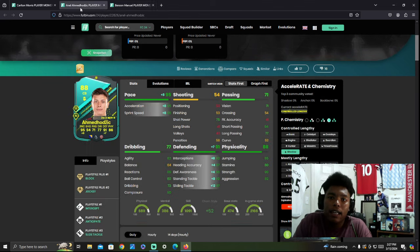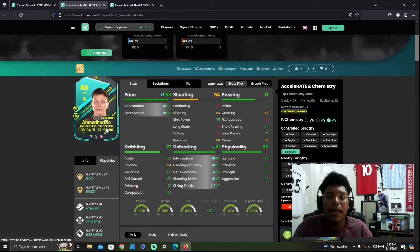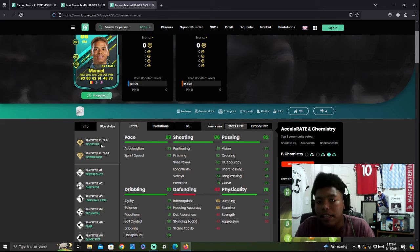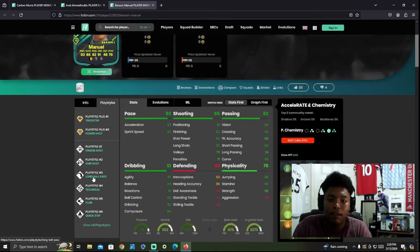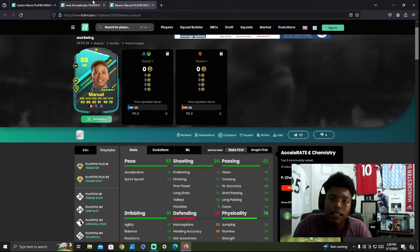This is not a bad option either. Honestly, if I had to pick one out of the three that would be the most meta, it's definitely going to be this guy. If you're looking for meta, if you're looking for OP, if you're looking for something rat, he's your guy — I'm going to call him Ahmed. He has a trickster plus play style, so if you like skill moves he'll be good for that. He also has power shot, finesse shot, chip shot, long ball, technical, flair, and quick step play styles. He has all the dribbling traits. If you're a Burnley fan, you're laughing to the bank. This is a very, very good card.